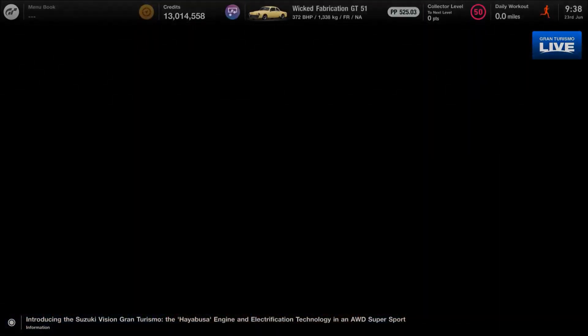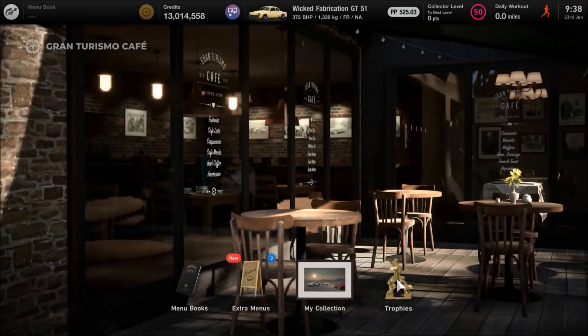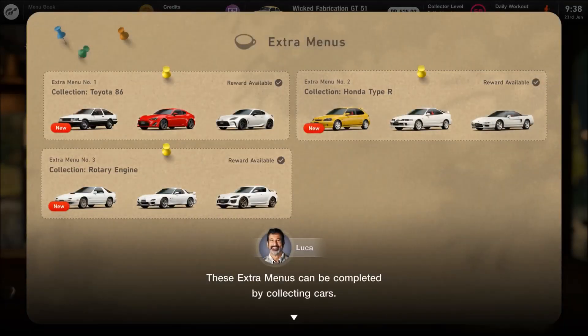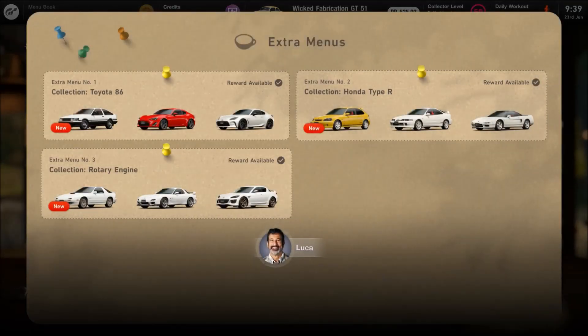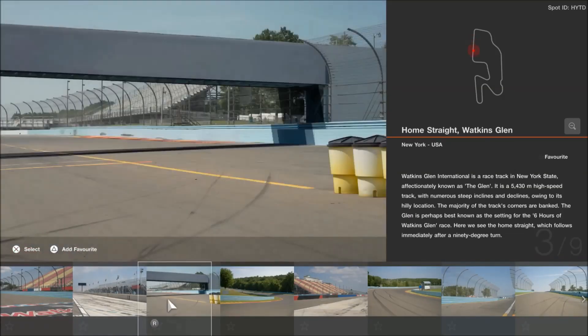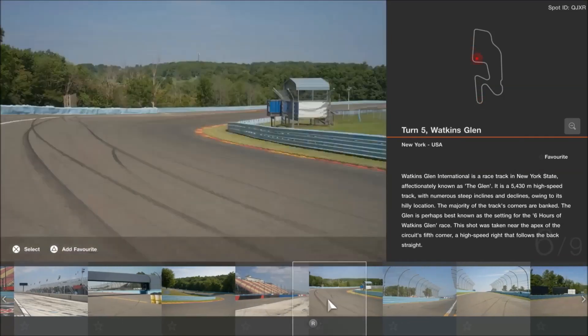Now that GT7's 1.17 June update is in the game, we have three new vehicles, a new circuit in the form of Watkins Glen with two circuit layouts, a couple of racing events, a circuit experience as well, and some smaller features and fixes which have been put into the game.